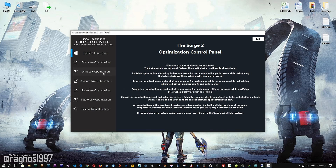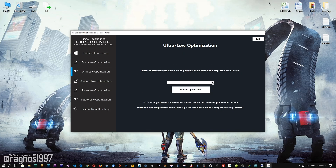When the optimization control panel loads, simply select the method of optimization and resolution you would like to run your game on. After you've done that, simply press the 'Execute Optimization' button and then start your game. Feel free to experiment with the resolutions and optimization methods to find what suits your system the best.